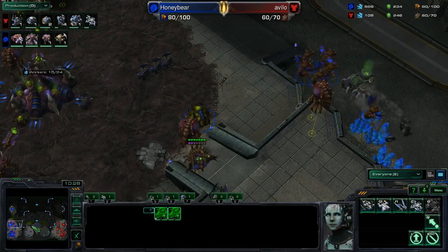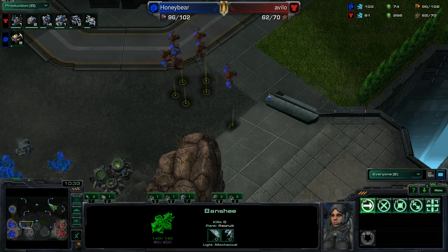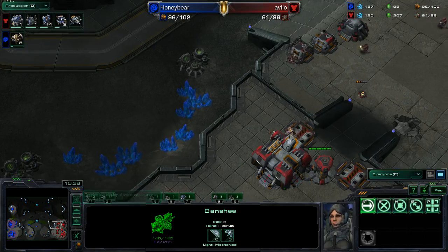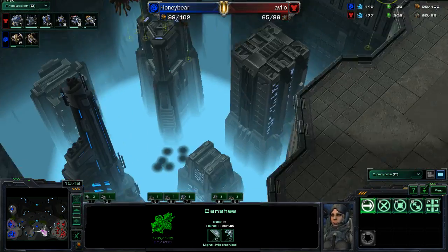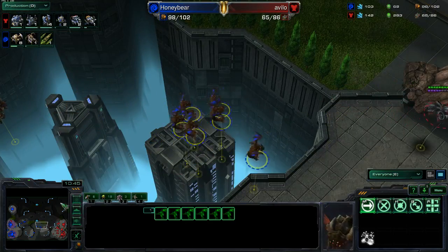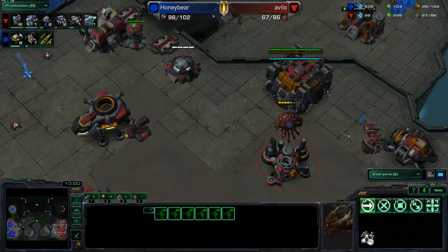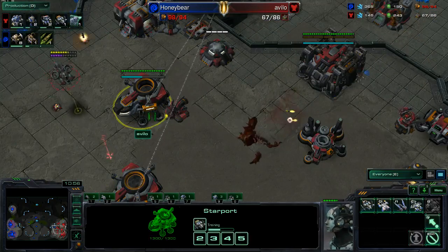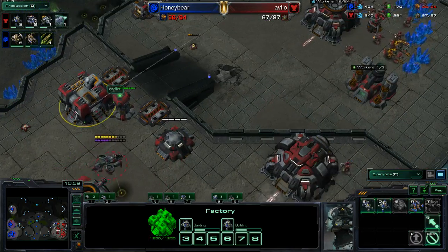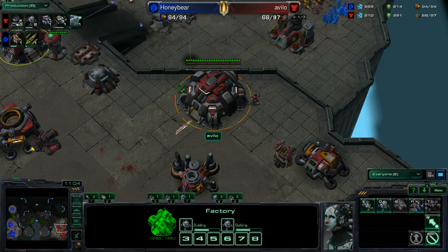I'm surprised he's just stopped with six Mutas, but he is going into Roach from here. If he can force the Widow Mines to get spread out, there's going to be nothing at the front. Avilo throwing down turrets — he's not making anything out of his Starports. He's making just Widow Mines out of the reactor factory. This is so tough for him.